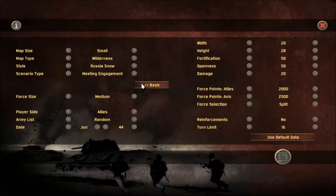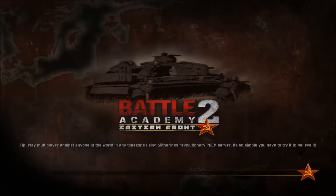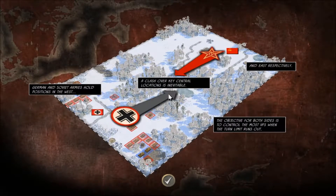We're going to play a meeting engagement - we can change points but we won't. For size medium, I'm going to play the Axis. I think I'm going to play a German mechanized corps or SS Panzer Corps '43, and then play against a mechanized corps '44 for the Russians. We're going to have a meeting engagement and see what shenanigans occur. As long as they haven't got KV-2s. German and Soviet armies hold positions in the west, they clash over key locations.